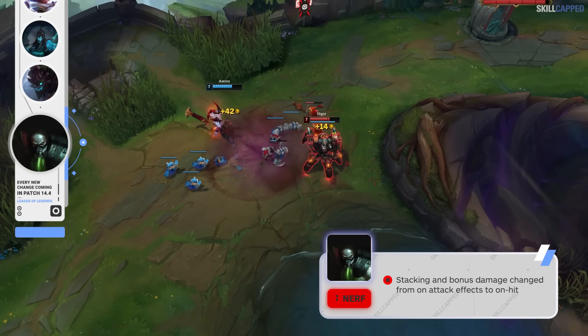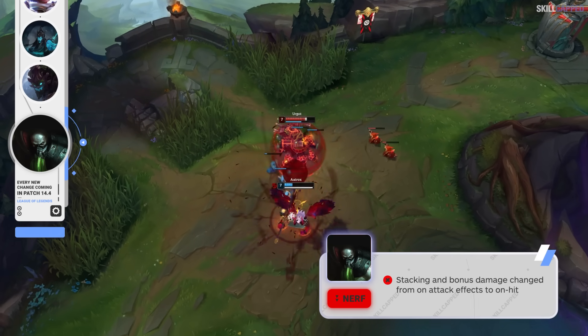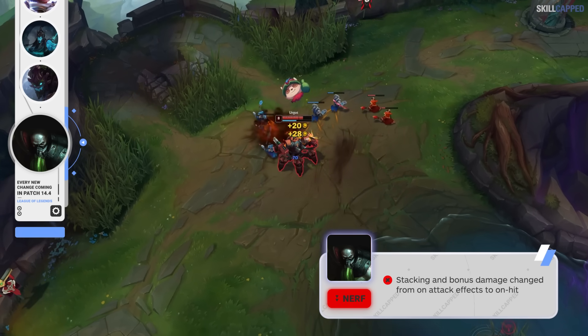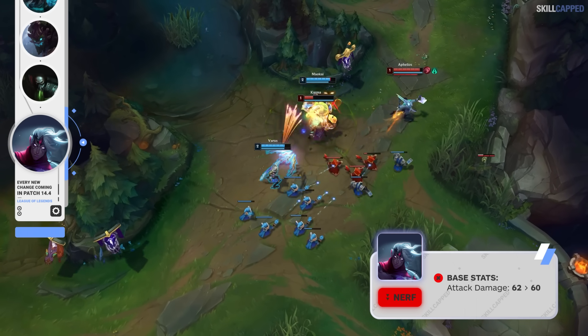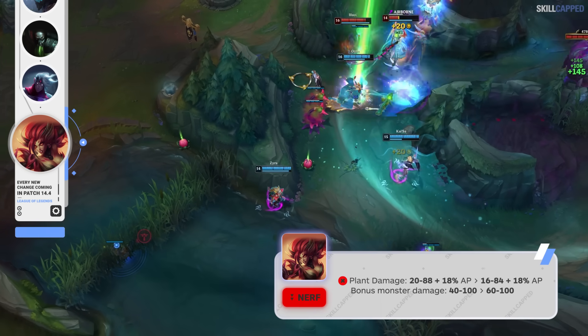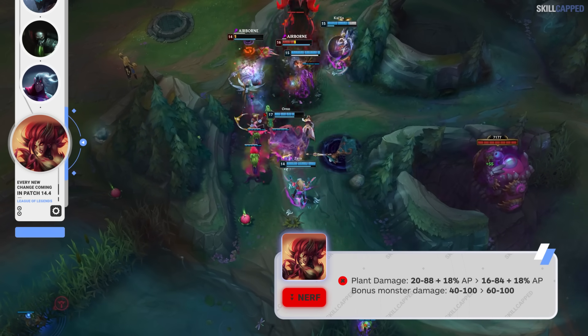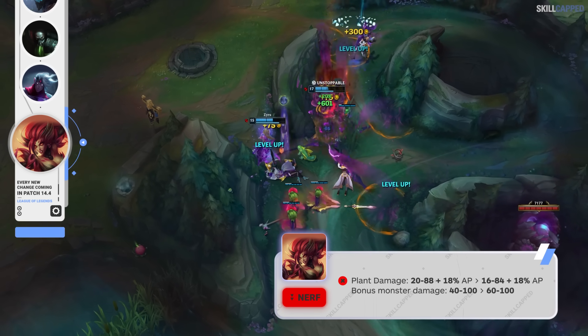Riot's going to be changing Hullbreaker this patch so that the stacking and bonus damage is changed from on-attack effects to on-hit effects, and this will negatively affect Urgot's viability with the item. Varus will be losing some base AD for this patch, as it's being reduced slightly, going from 62 to 60. A damage nerf to Zyra will be making its way to live servers, as her plant-based damage is being reduced, going from 20 scaling to 88, to 16 scaling to 84.